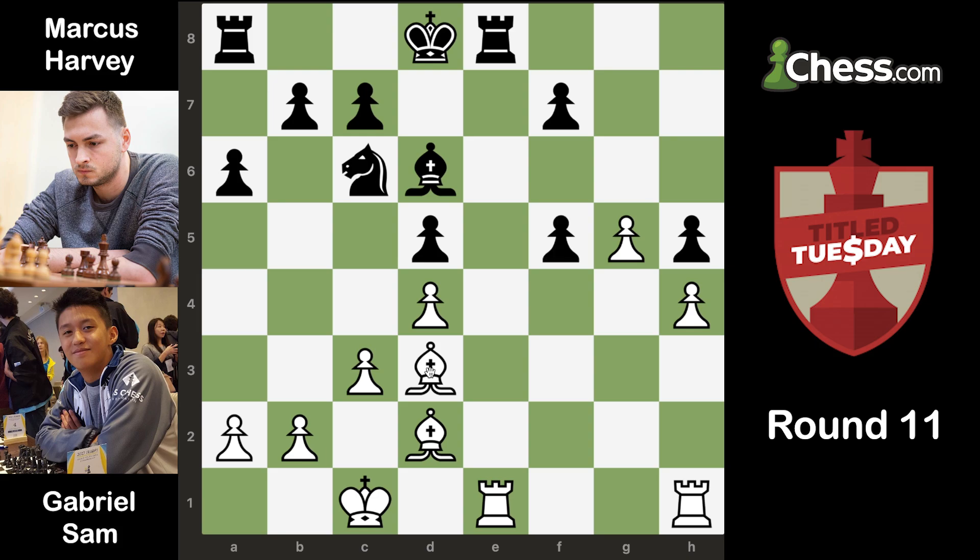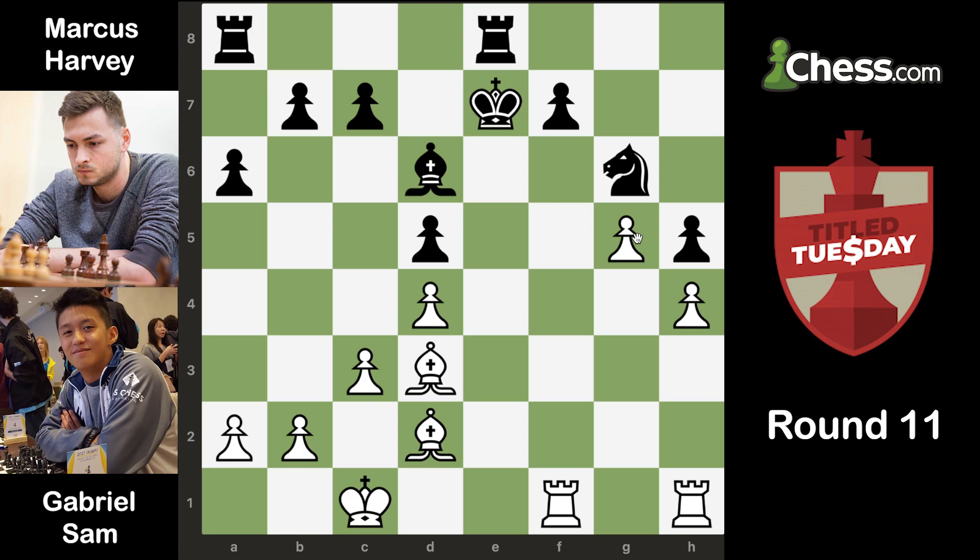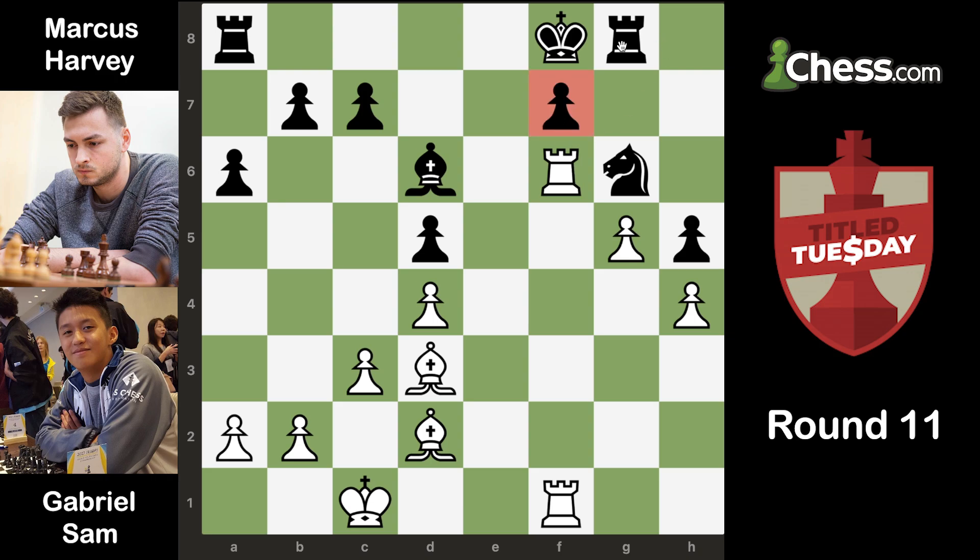So I played f5, he took on f5, and I played bishop takes f5. After knight e7, bishop d3, knight g6, I didn't want to allow rook takes e1, rook takes e1, and then knight takes h4. So I played rook ef1, attacking the pawn on f7. It was defended with king e7, and I kept building up the pressure with rook f6, now threatening bishop takes g6, pawn takes, rook takes g6, winning a pawn. Black played rook g8 in response, and I kept building up the pressure with rook e1 check, king f8, and then rook f1.